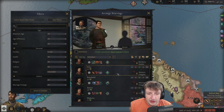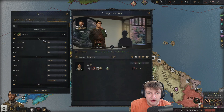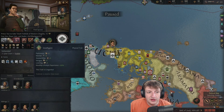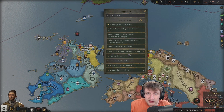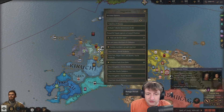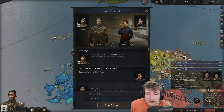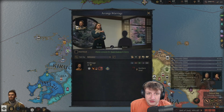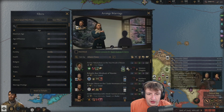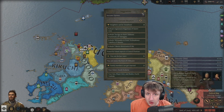Our heir can get married, so we want some inheritable traits. Intelligent is actually probably going to be good — I doubt there will be any genius at the start. There is a 29-year-old genius, let's go ahead and do that. Our son is intelligent, and with a genius spouse there should be a good chance of getting genius members. Let's give everyone a guardian — there's plenty of people not doing anything. Sister can get married too.